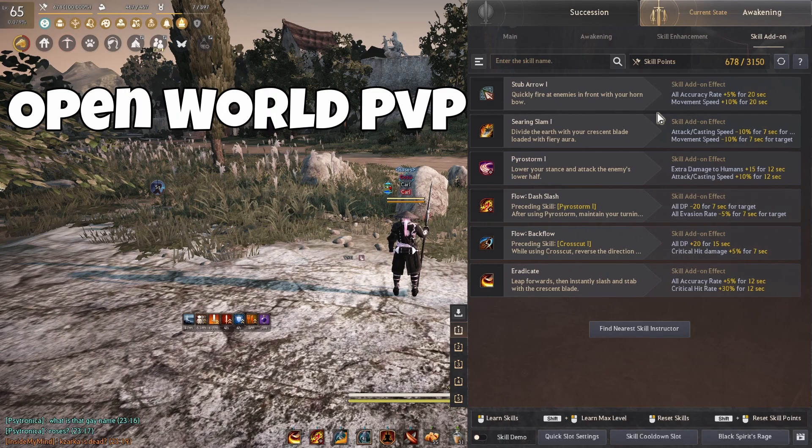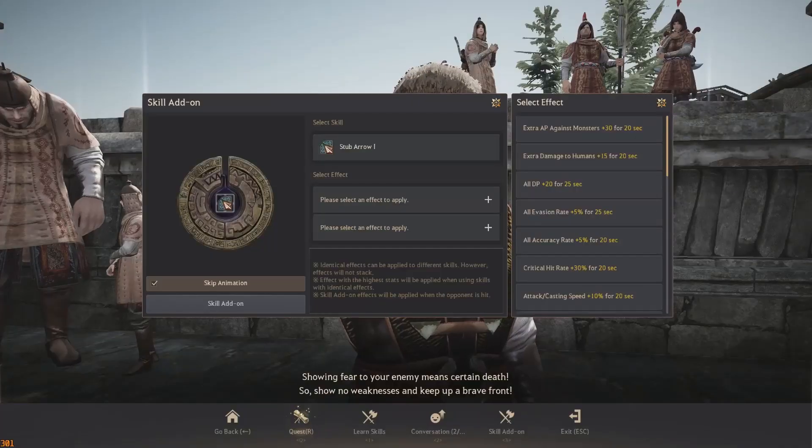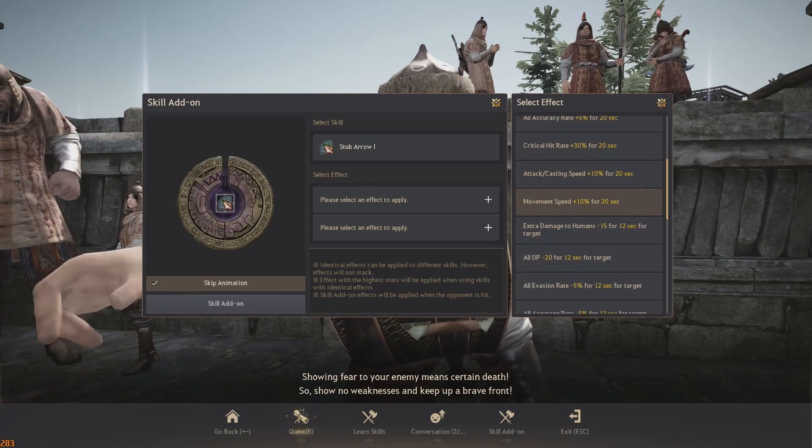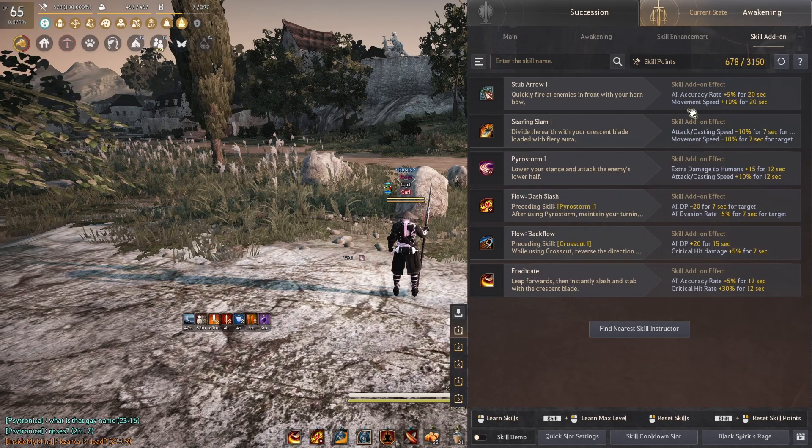To start off, we are going to look into Stub Arrow actually. Before the addon update, it was typical to use 6 Awakening skill addons, but now I strongly believe that Stub Arrow is actually very good. This is because it offers tier 3 addons with at least 20 seconds of duration. I'm going to use an accuracy and move speed addon — plain and simple, shoot an arrow at any target and we're buffed for 20 seconds. You can pick and choose other buffs as there are many choices.